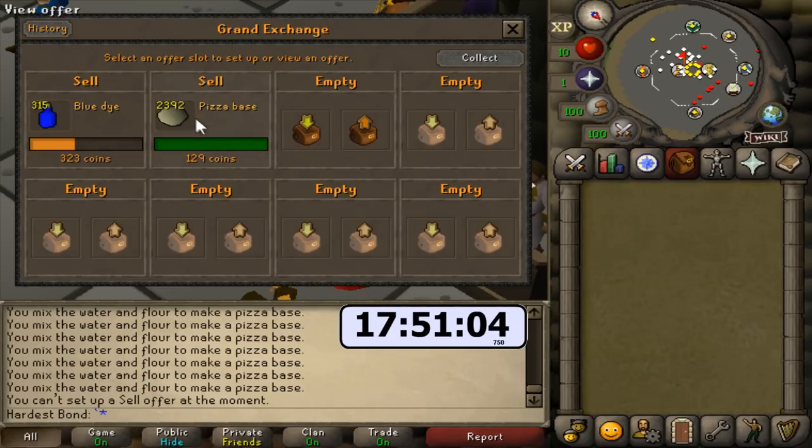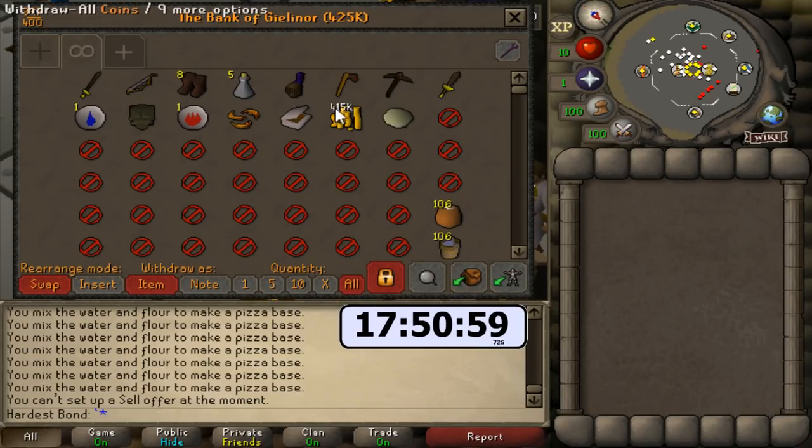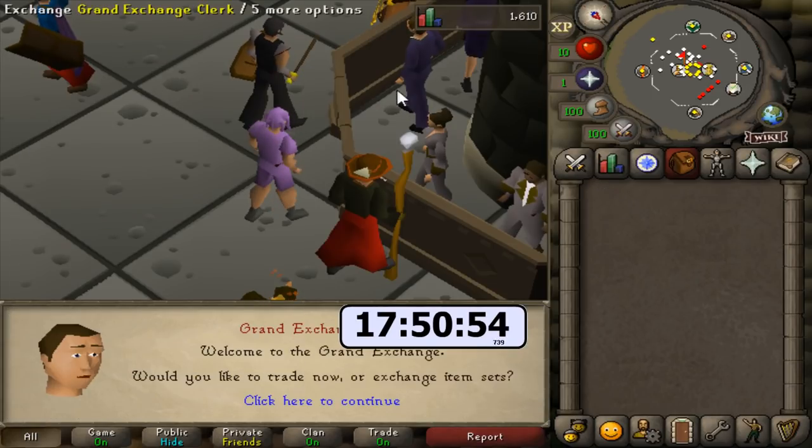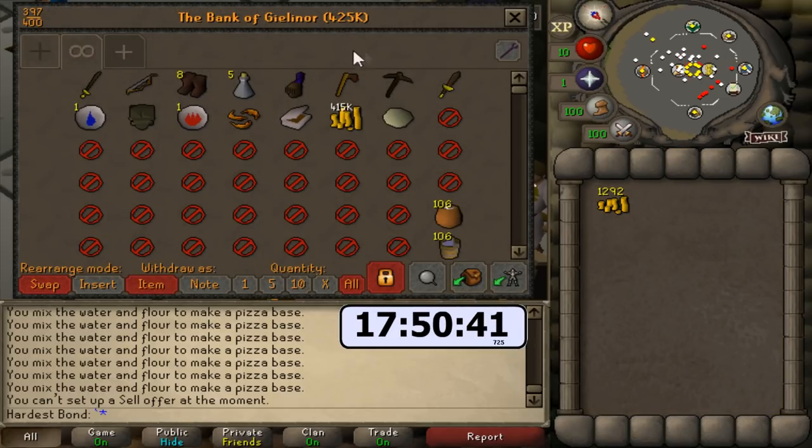They just all came through — that was a really big profit. The bank is now at 425,000 GP. I really want to get to a mil before I start the super secret ultimate method. So I think we're going to do this for the next four-ish hours making pizza bases — it's consistent, the clicks are there, and we have the setup going. This should get us to over a mil.